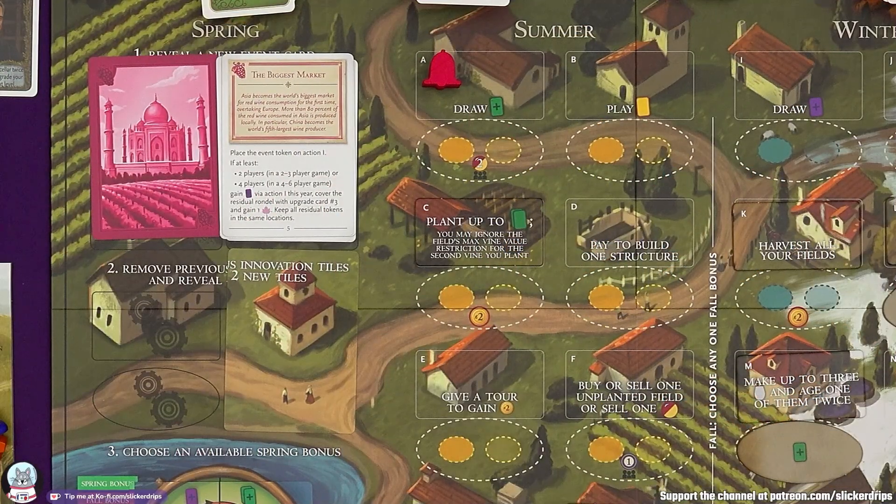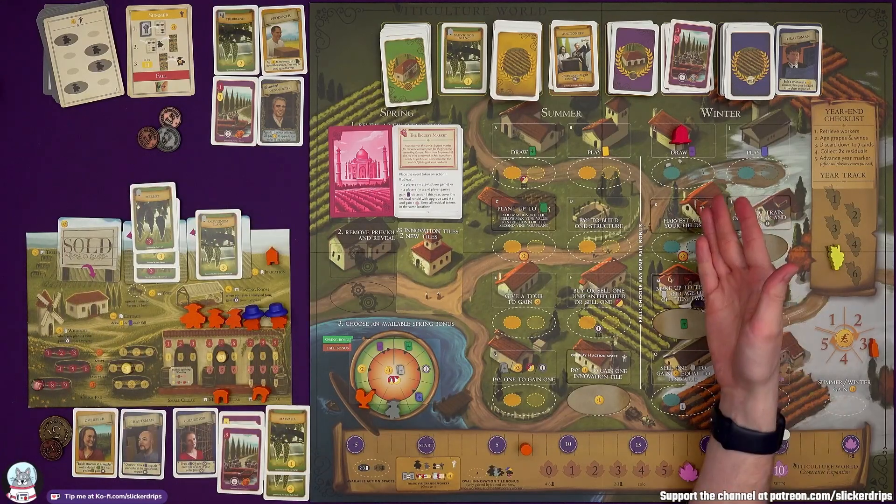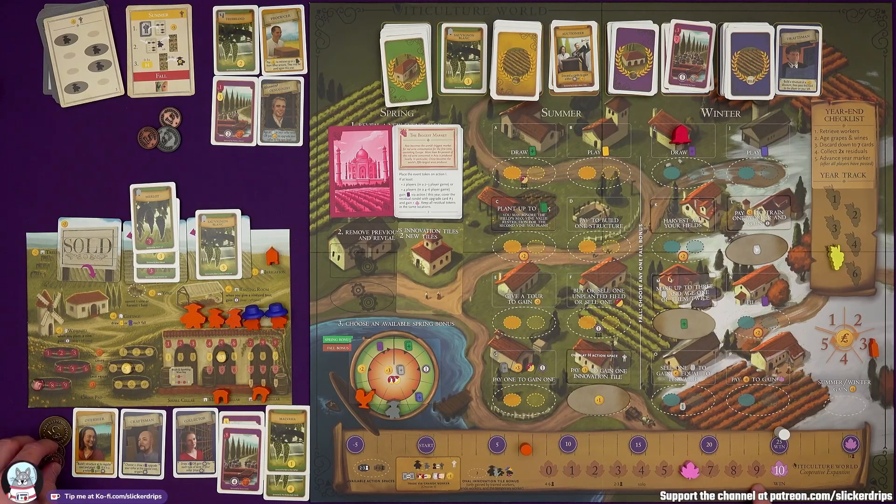Place the event token on action I — draw orders. If at least two players gain an order with this action this year, cover the residual rondelle with upgrade card number three and gain an influence. Burrutino's kept hold of some money so he can contribute. I don't especially want to go draw an order card, but I will — not for the residuals because they're already doubled, but for the free influence, meaning we only have to pay a few more times.